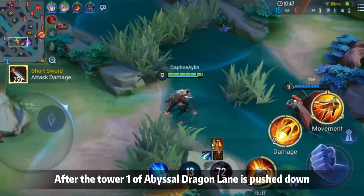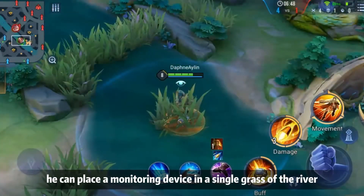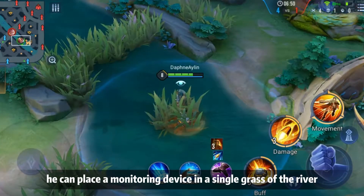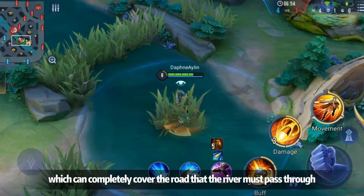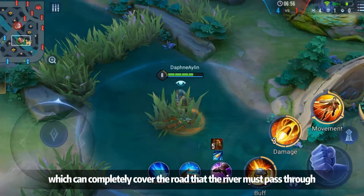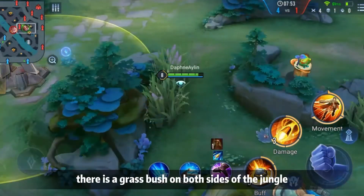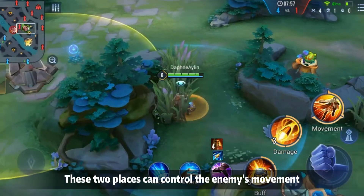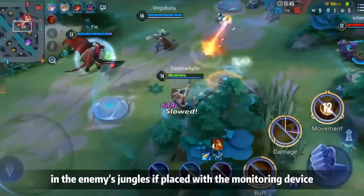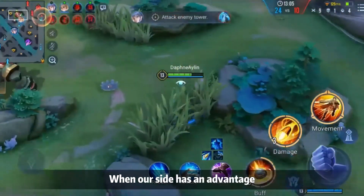After Tower 1 of the Abyssal Dragon lane is pushed, when Elsu goes to the mid lane, he can place a monitoring device in the single grass of the river, which completely covers the route that enemies must pass through. Between Tower 1 and Tower 2 of the enemy's mid lane, there is grass on both sides of the jungle — these two places can control the enemy's movement in the enemy's jungle if placed with monitoring devices.